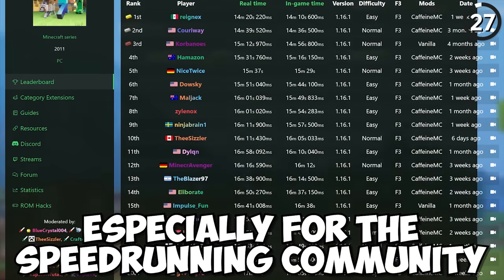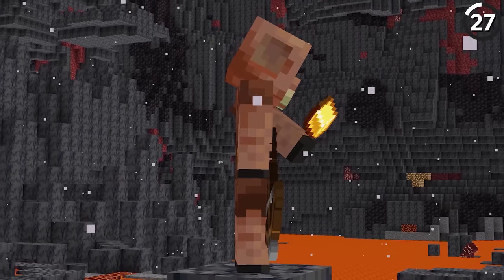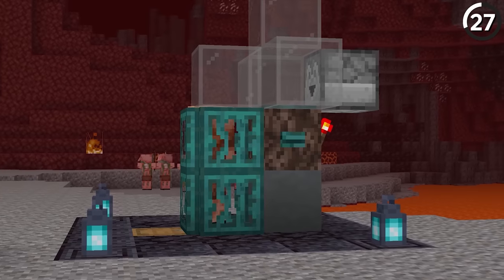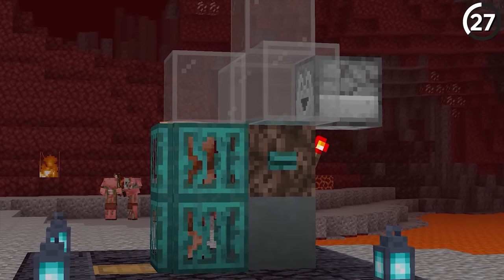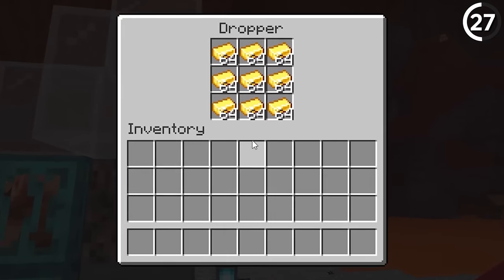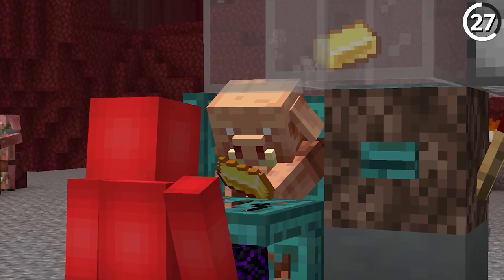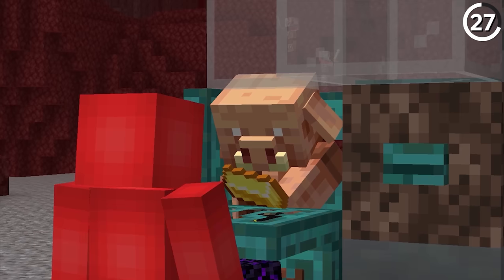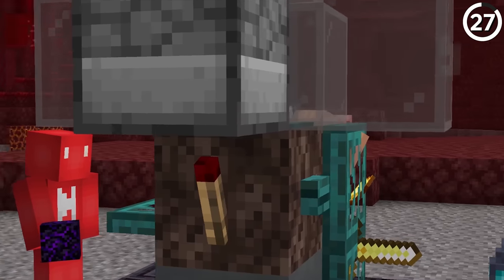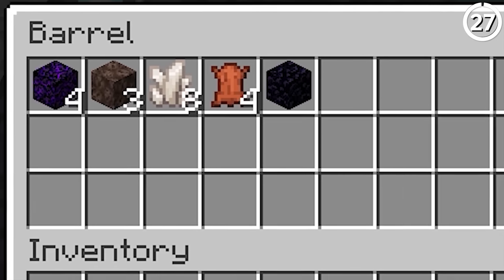In recent updates, piglin bartering has been a huge help in Minecraft. But if you don't have the best luck, it can take a while. Building a piglin bartering machine is super simple to do and can save you a lot of time. All you need to do is fill the machine with gold and press the button. A golden ingot goes onto the pressure plate, the piglin picks it up, and that alerts the system to refill. Just like that, you've got an endless cycle going and bartering trades going straight down into chests.